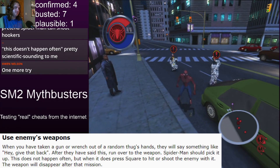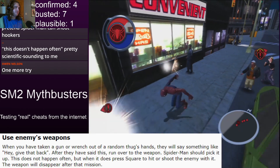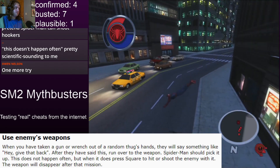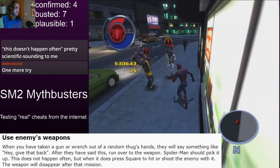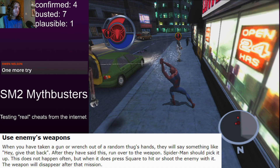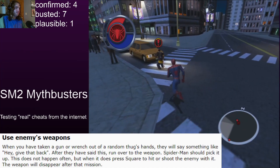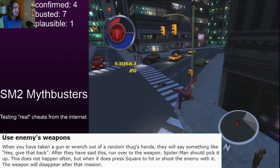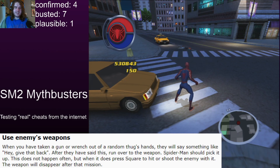Why did they pull out their wrenches first? They have guns. He's got an SMG - this way we can try it with all the damage types. Give me the wrench. Nope. Give me the gun. No gun. Yeah, that's busted, I'm sorry. As fun as it would have been, I think we all saw where this one was going. That's another one in the busted tree.